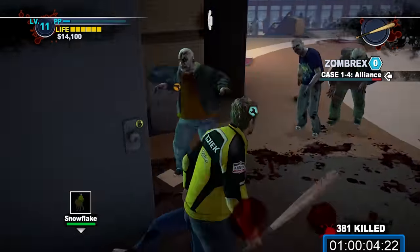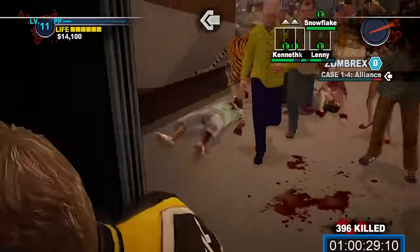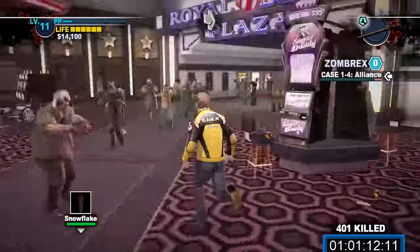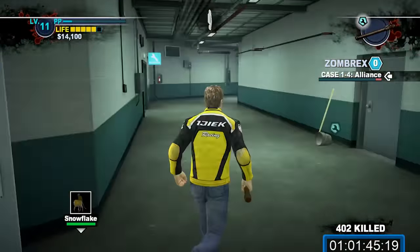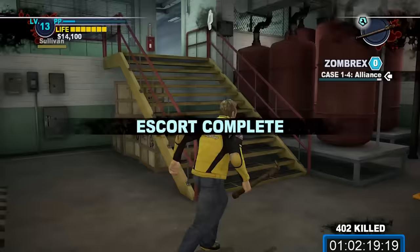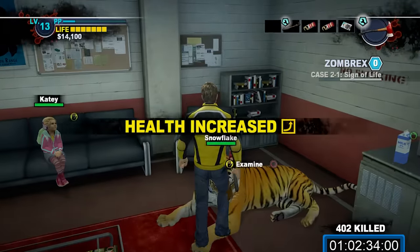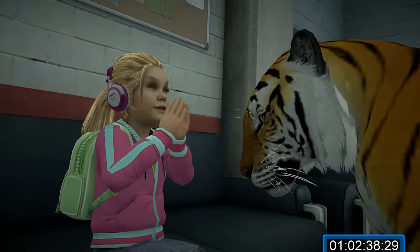From here, it's just a matter of returning these survivors safe and sound. Cut through the arena and head to the Americana Casino. Continue through the Americana Casino and enter the Royal Flush Plaza. Head left, enter the tunnel, and go into the vents to get a massive PP bonus from all these survivors with the rescue book. Once you're back in the safe house, make a beeline for the security room to complete the case. Once that's done, make sure to examine Snowflake for more bonus PP, as the tiger counts as a gift for Katie.